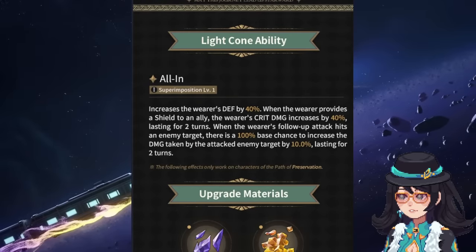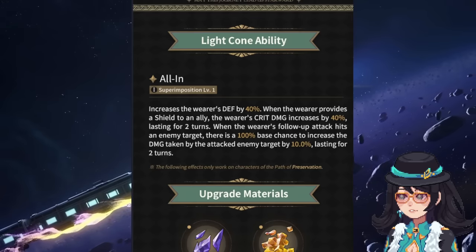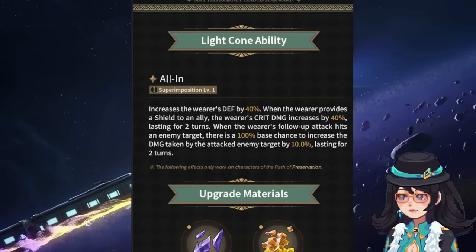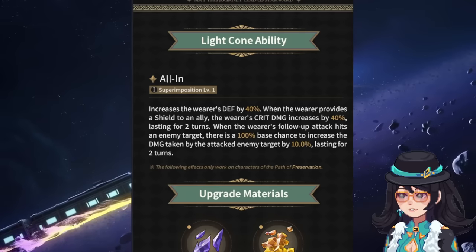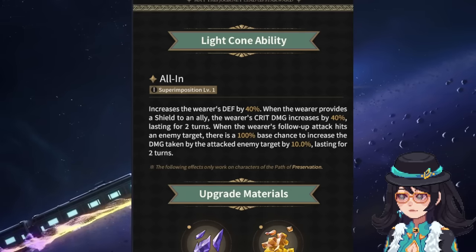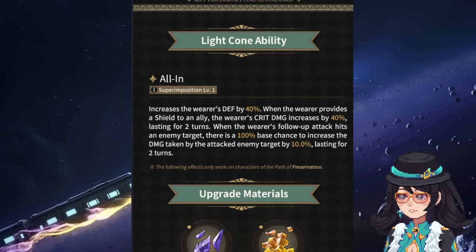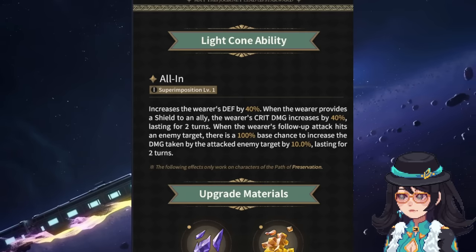Let's take a look at the light cone ability. It is called 'All In,' and it increases the wearer's defense by 40%, which is a hefty amount of defense. This is really good for him in general, just when it comes to his shields being more beefy, ensuring that your shields are strong enough to withstand quite a lot of hits.